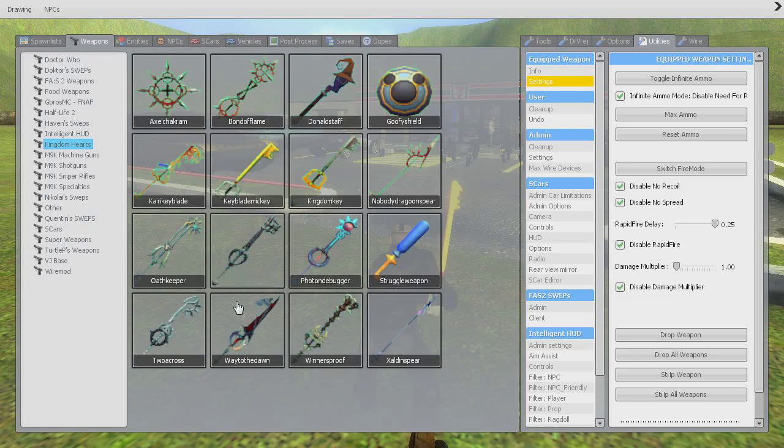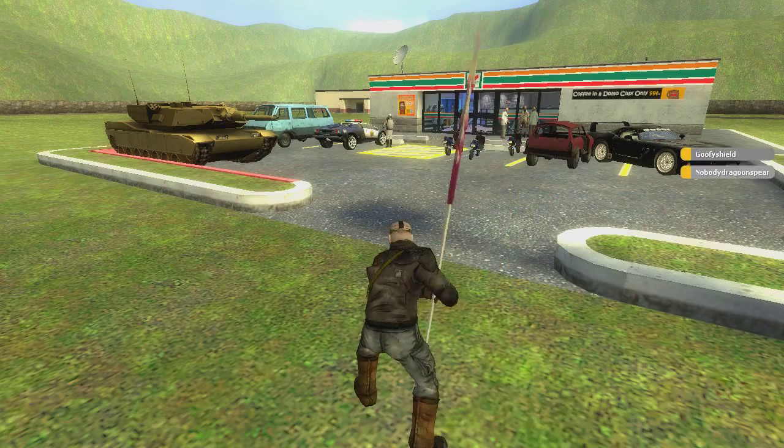You've got Mickey's key, that thing, Goofy's shield, a dragon spear — yeah, you've got everything.